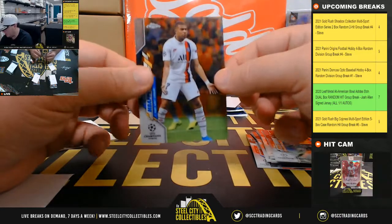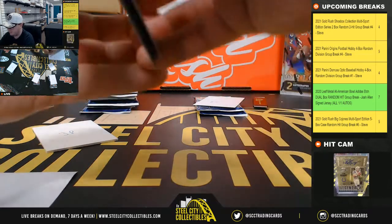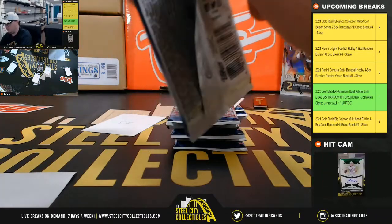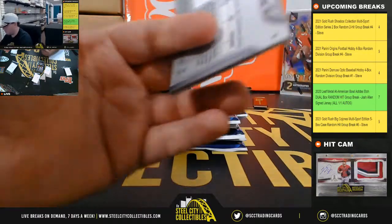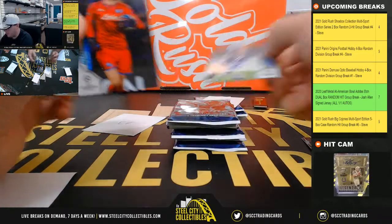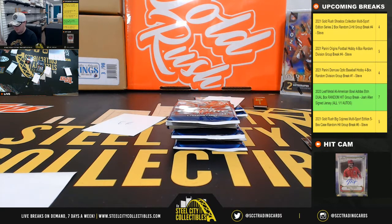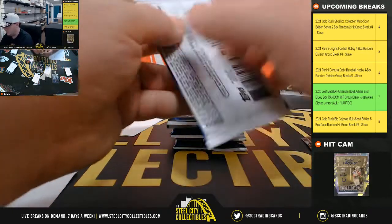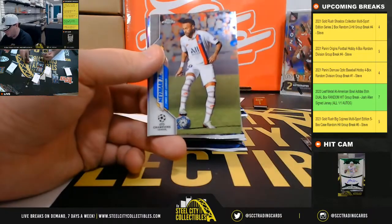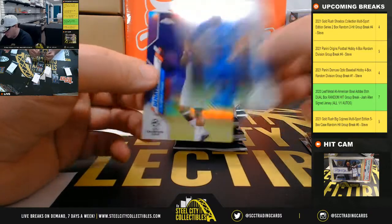Moving on to Eric. There's our autograph — it is Pablo Sarabella from PSG, numbered out of 750. Neymar Jr. there. We have Jason Denair, and that one is a purple, but it is not numbered.